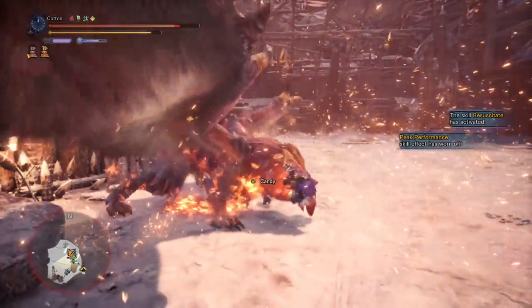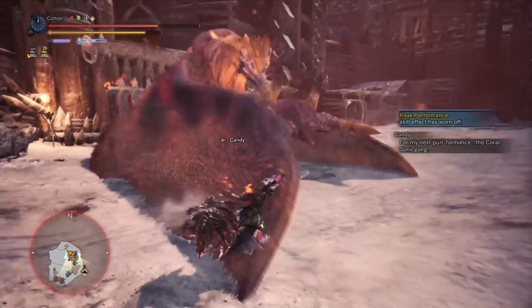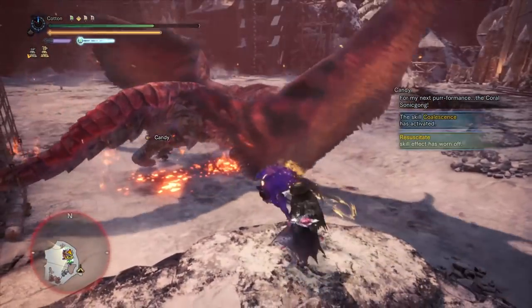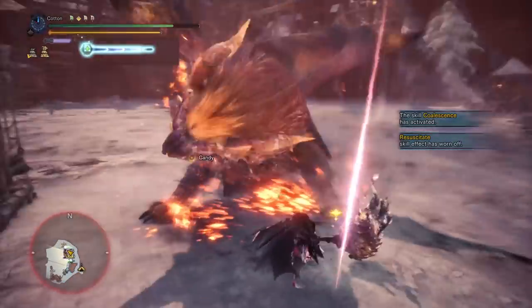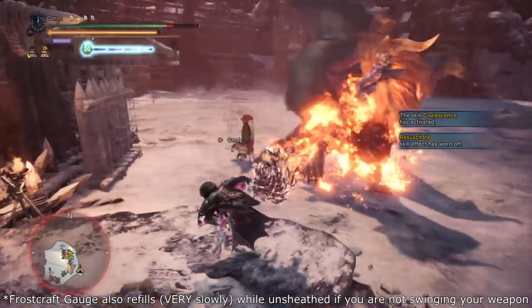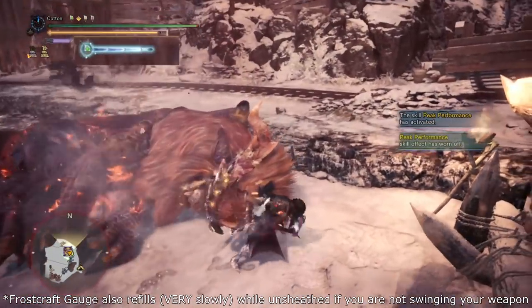I've been thinking about this one for a number of months — it just straight up didn't work before Arch Tempered Valkana. The main weird thing is that this is a Frostcraft build, which means the bar being more full equals more damage for us. The bar fills when you are sheathed, then drains when you hit things, which means the first couple of hits will be big, and then dwindle the longer you keep swinging instead of sheathing.